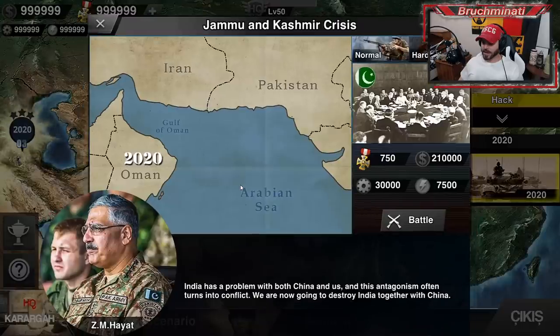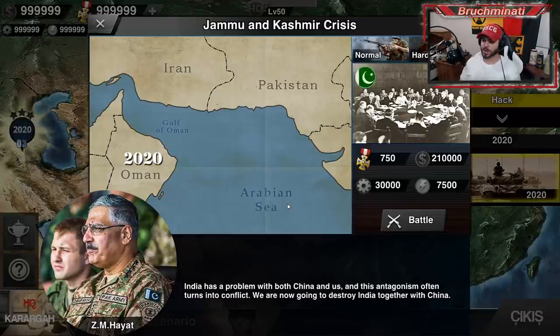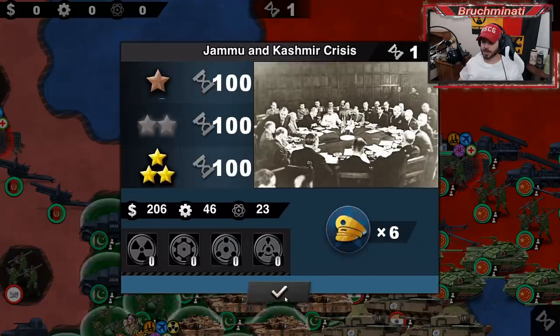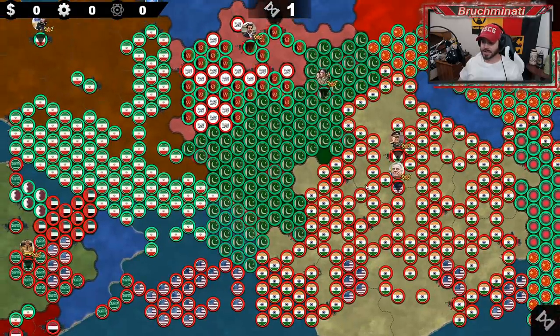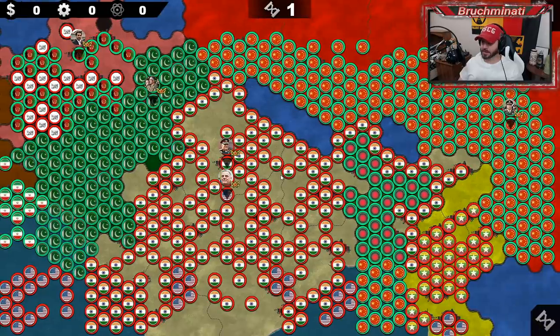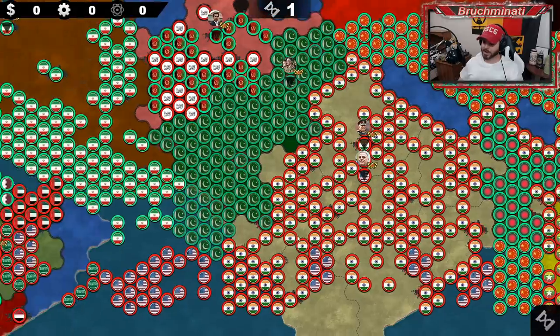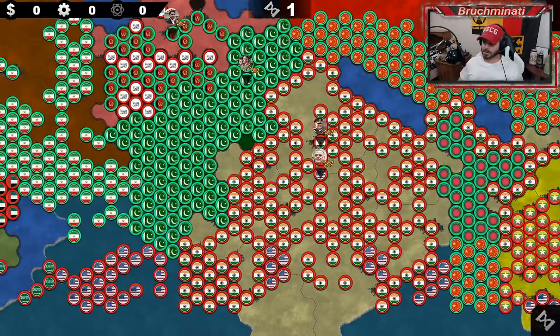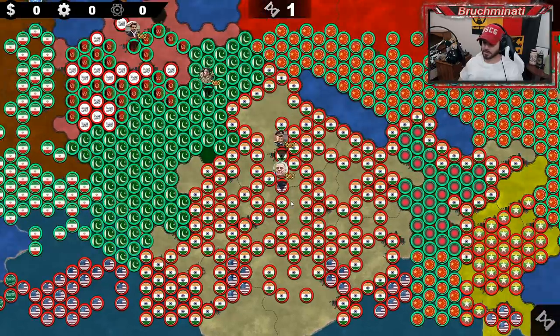Number five is the Jammu and Kashmir Crisis. India has a problem with both China and us, and this antagonism often turns into conflict. We are going to destroy India together with China — meaning we are Pakistan. We've got a pretty decent army and the Iranians backing us, plus China. That's going to be rough on India. The map looks stretched east to west — although maybe not that bad.